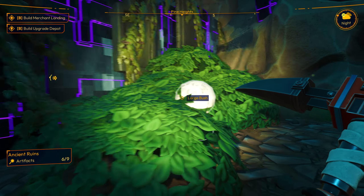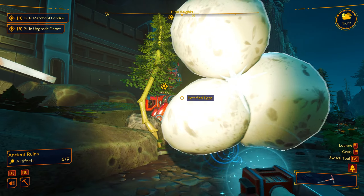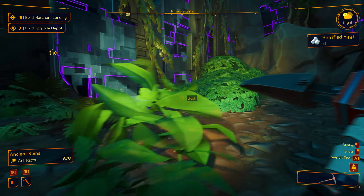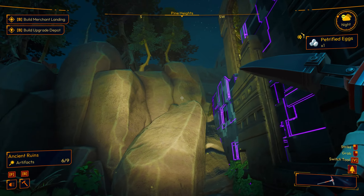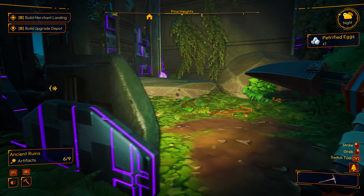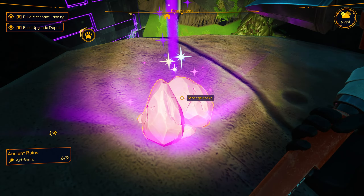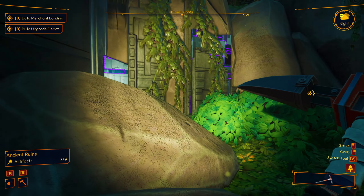Oh, there's a cave there. Let me shoot my petrified rocks into my mech. Boom, got it. What's behind this? Some more. That's cool. Well, this will be number seven. Strange rocks. Boom. Seven. Two more to go. It's a cool little cave.